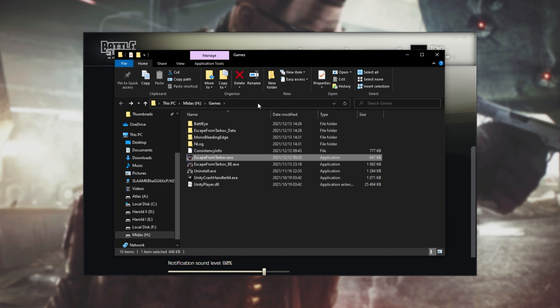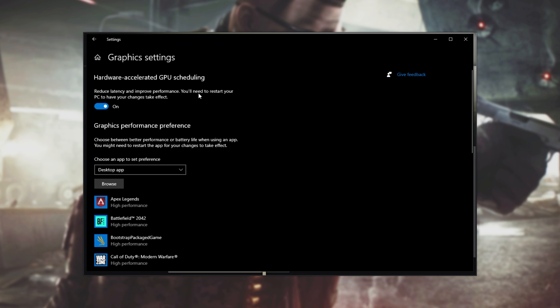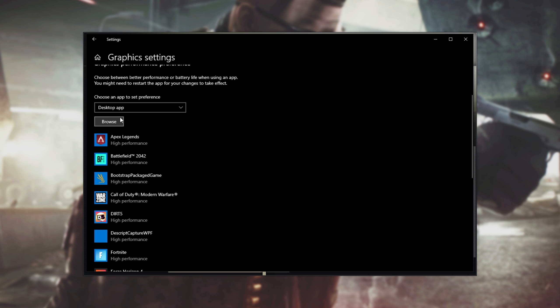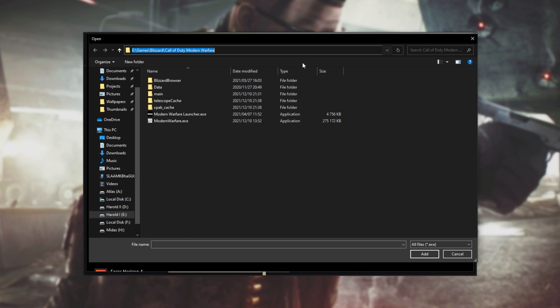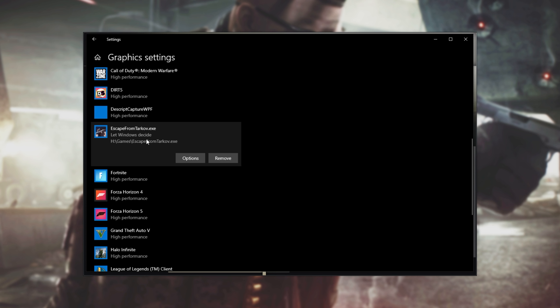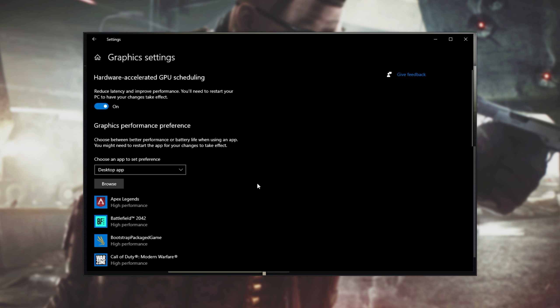We'll go back, click at the very top, and copy the folder path. What we're going to do is tell Windows to use the best graphics card available on our computer, which is especially important on a laptop. Hit Start, type in GPU, and open Graphics Settings. Inside, make sure hardware accelerated GPU scheduling is turned on, and under graphics performance preference, select 'desktop app,' click browse, paste in the folder path, and locate EscapeFromTarkov.exe. Find it on the list, click options, choose 'high performance,' and click save.